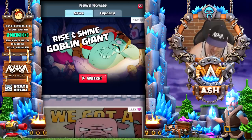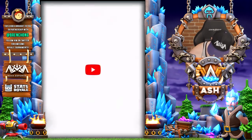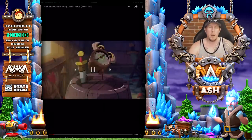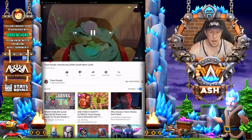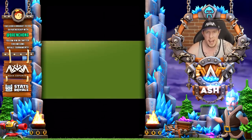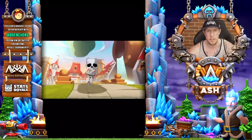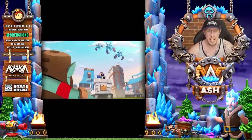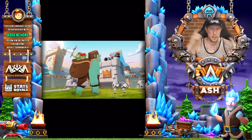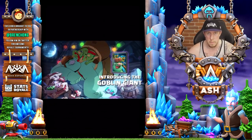Let's watch the video together guys — I want to share all the information I have for you on this new card. So the Giant Goblin, or the Goblin Giant, is going to be a six elixir epic card that spawns with two spear goblins on his back. These spear goblins can target anything 360 degrees around the Giant Goblin, and the Giant Goblin of course has some sort of a melee attack.